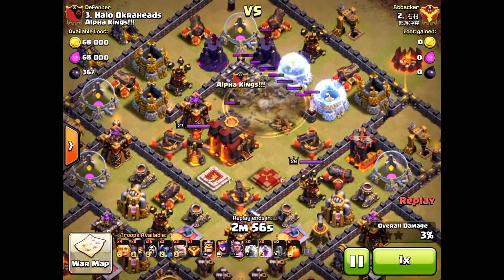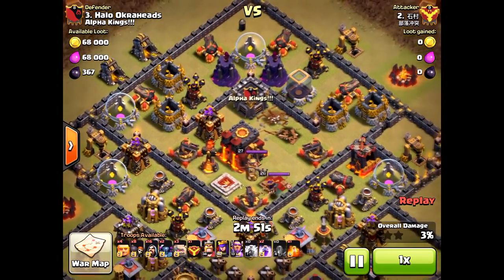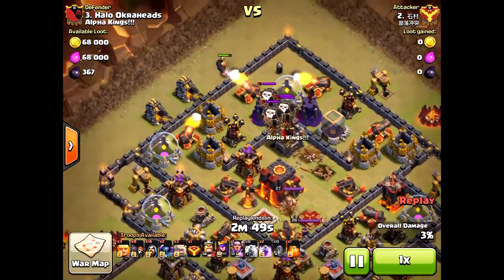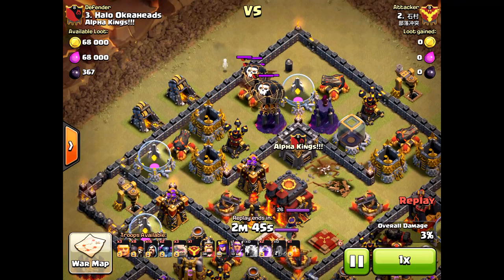I don't know about this strategy — very unique. The clan castle is still up. I did a video about lightning on the clan castle, the queen, and the inferno tower, but here he goes taking down the inferno tower. He still has two rage spells left, so very cool attack.